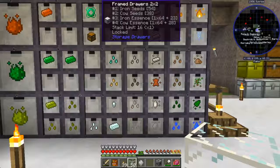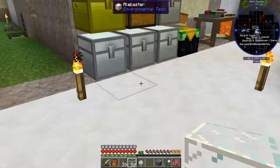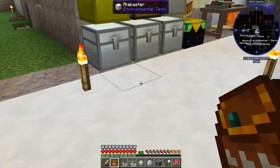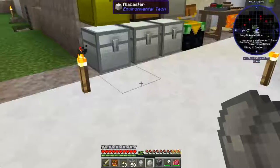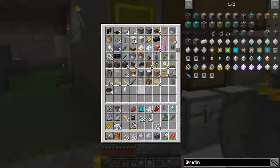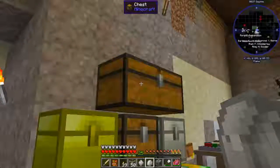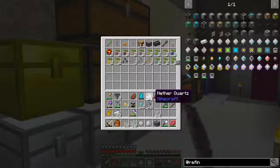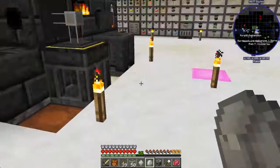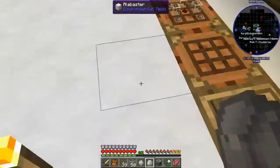I thought it would be - you know what, we have - let's look in here. We have our backpack in here, it's kind of confusing but it's okay. Not there, alright. I could have sworn I checked all this. I want my assembly halo, it's so much easier. I don't think I've put anything in these drawers. I don't know where it's at, that is not cool because I want it.